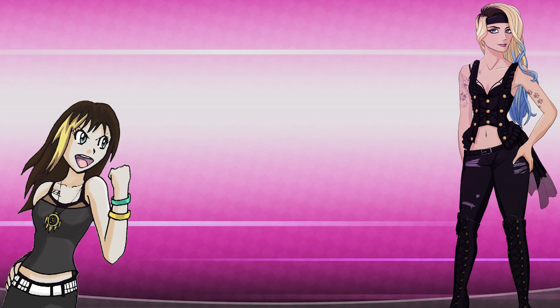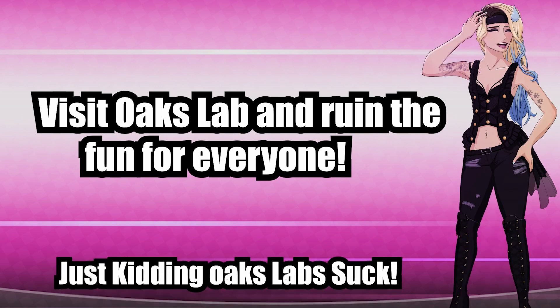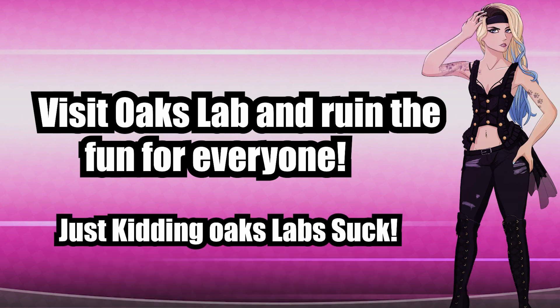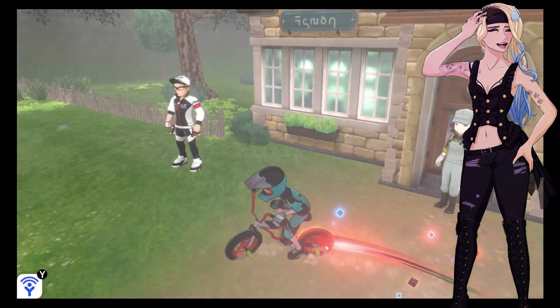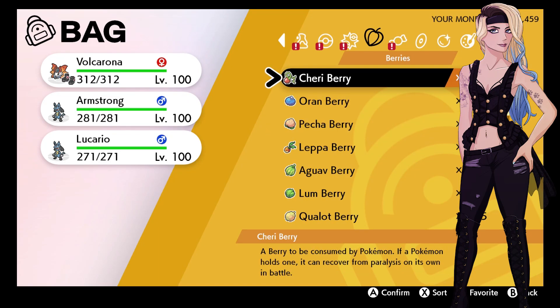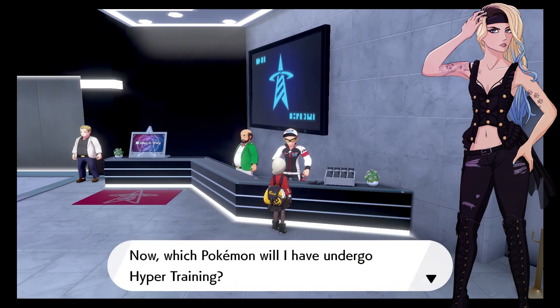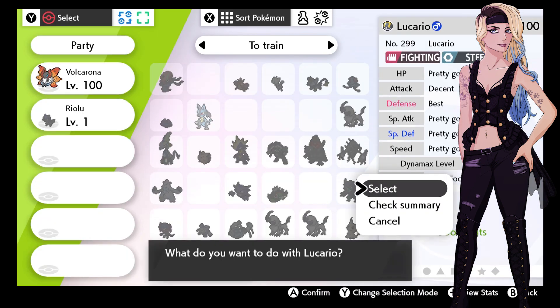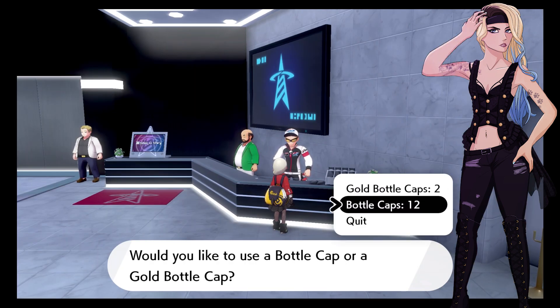But how do you get this creation into the game? IVs can be bred into Pokemon, but we'll tackle that another day. For now, just pick a Pokemon you want and level it up to 100. You're then going to visit the gentleman at the battle tower and use a bottle cap on the stats you want to max out — bottle caps max out the IV of a stat. So glad I spent years breeding for perfect stats — I want my time back.